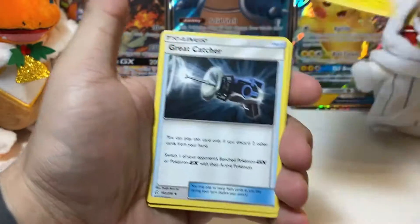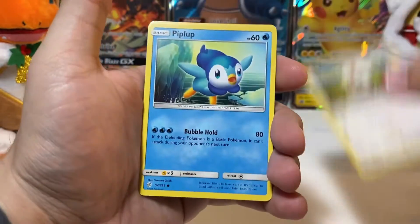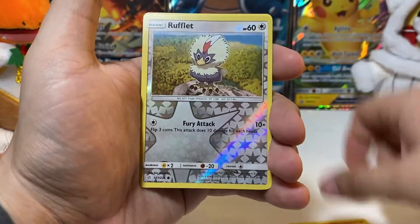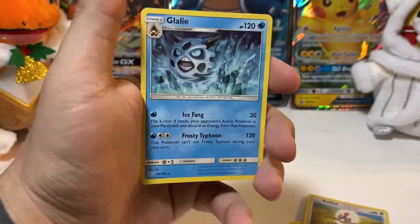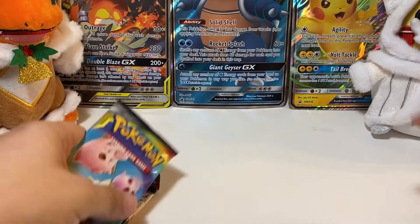So we have water — a Great Catcher, Probopass, Rufflet, Prinplup, Ball Guys, Rockruff, Stufful. Our reverse is Rufflet, and we have a non-holo Glalie. I see how you are.